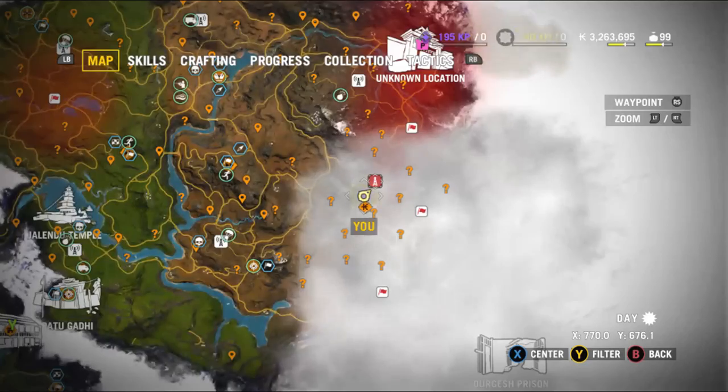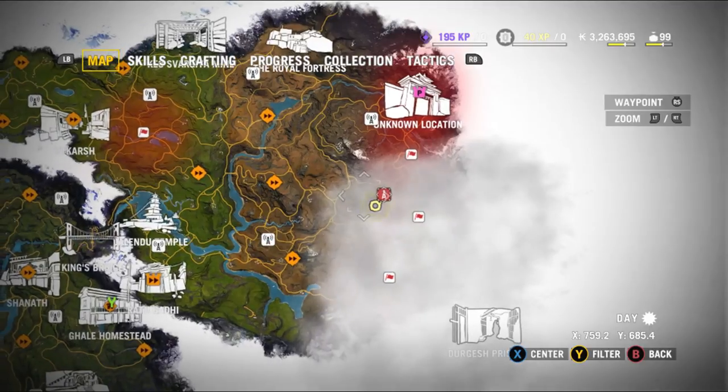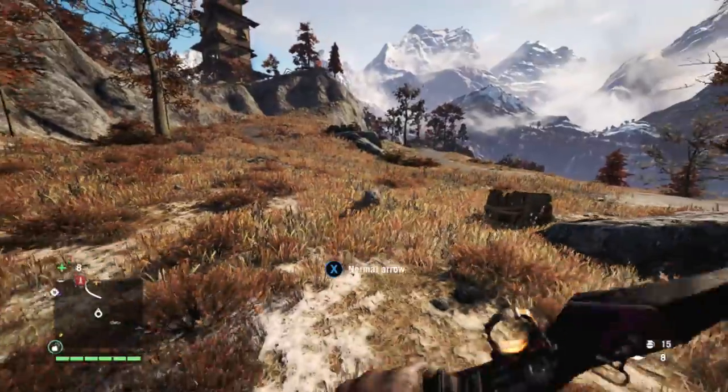Hi! Welcome to Far Cry 4. We're doing Bell Tower number 17. It's the furthest east bell tower in Northern Kairat. You can see it here — quite close to Pagan Min's Tower, but not the closest fortress.